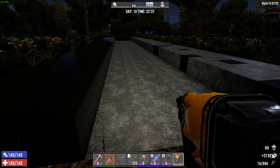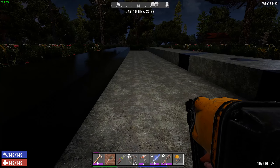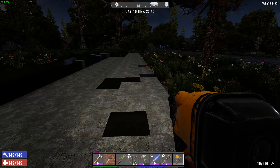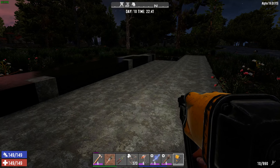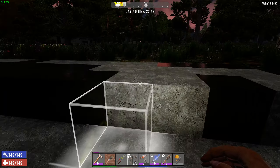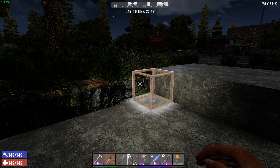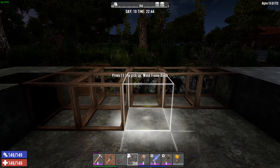All right, we are done with the concrete for the edges. Now all we got left is this five-block width section in the center channel, and our concrete pad will be complete. Then we start building the Donkey Kong levels. Concrete is still drying over here, and here we go — it's day 10, hour 22:43 — time for the last stretch.